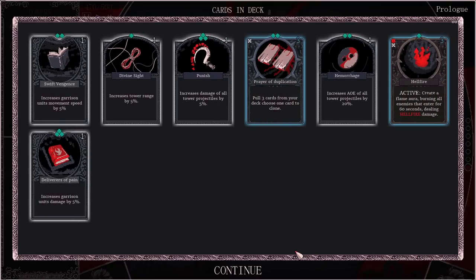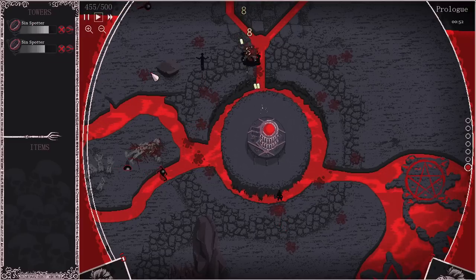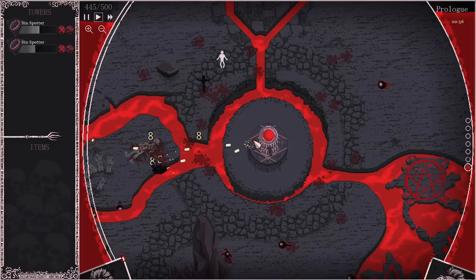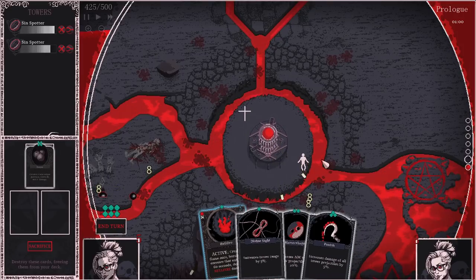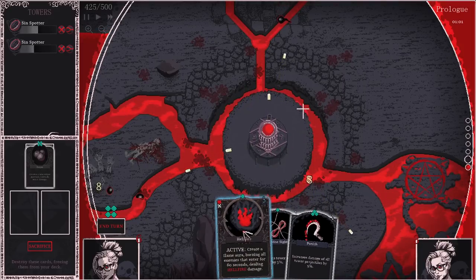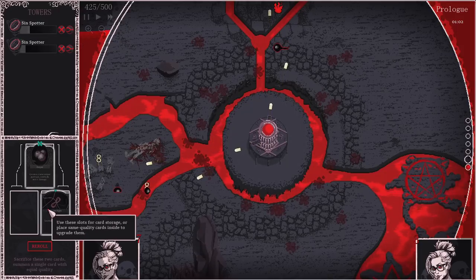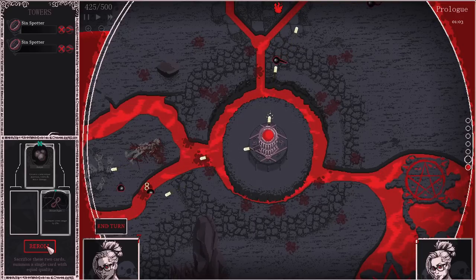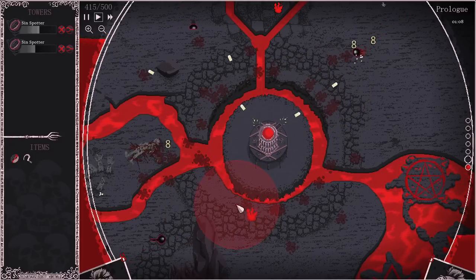I'm wondering if the deck is even random — yeah, it is, slightly. Increase AoE of all tower projectiles — can these gain AoE? Is that the thing? I assumed it needed to be an AoE projectile for it to gain AoE, but maybe that's the secret. We have four, which means we can do one of these — flame aura burning all enemies that enter for 60 seconds — sounds good. Increase tower range by 5% — I'll get that to play with the sniper. Now I have a damaging spell.